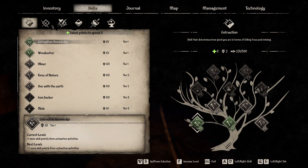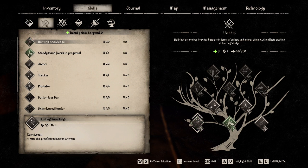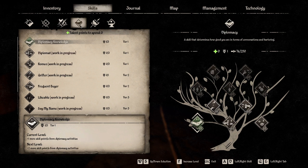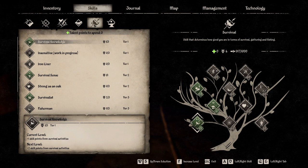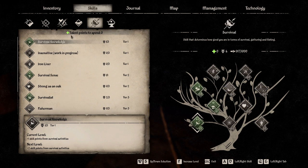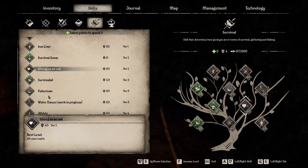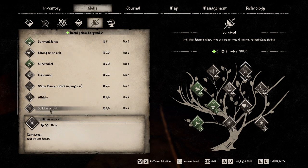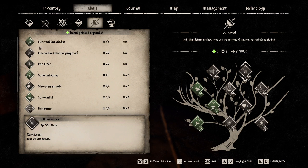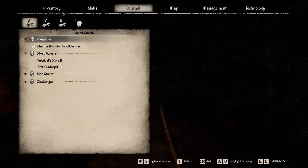We're at 231 out of 500 for extraction, hunting is 58 out of 250 — I thought that would be a little higher. Farming remains zero — we've done no farming. Diplomacy is 74 out of 250 — we'll work on that. Survival is 917 out of 1000, and crafting is 173 out of 250. For the survival perk I'm thinking maybe Solid as a Rock — 10% less damage — or 10% more health. We'll see how we feel.